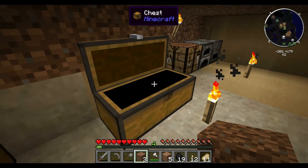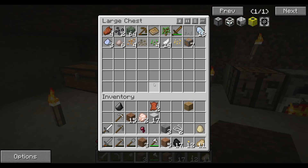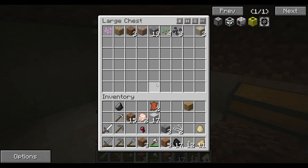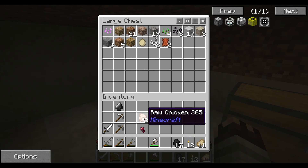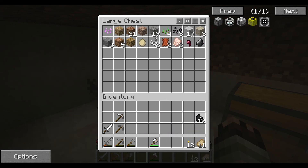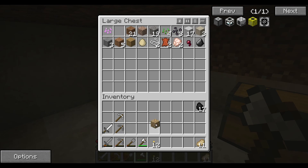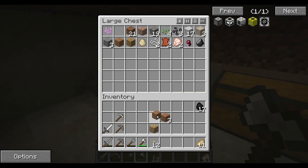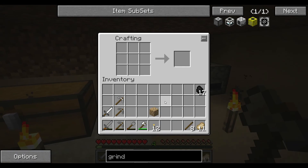Did I cook that glass already? If I did, we don't have any. Do I have any more sand? Nope, no more. We'll keep the cobble on me because I'm most likely going to need more, and we'll make another cobble shovel — not cobble stick, where'd I get cobble stick from?